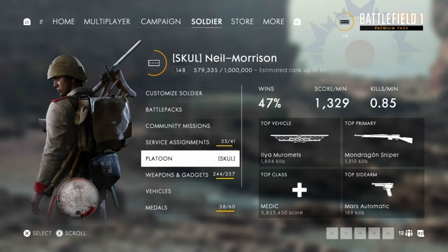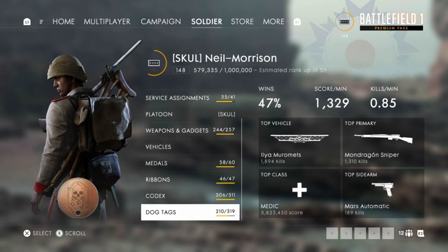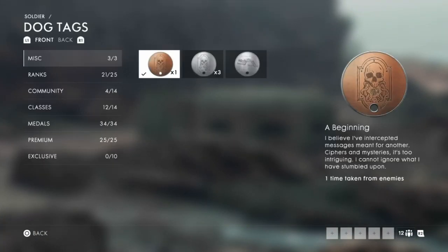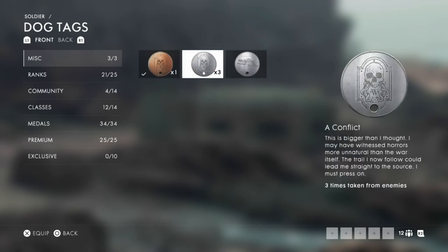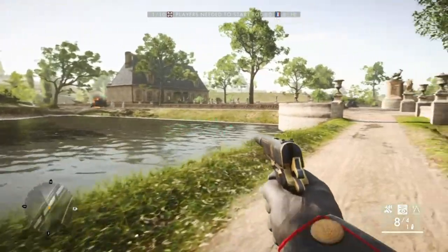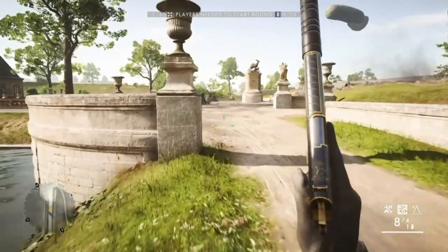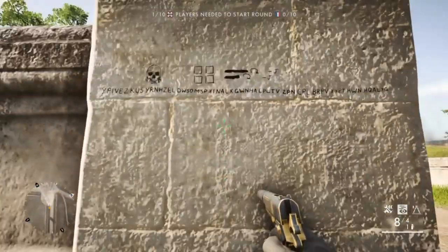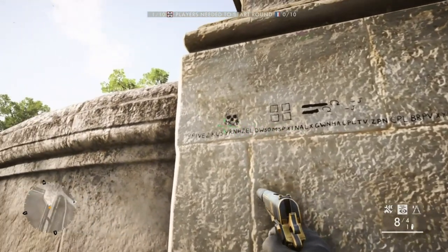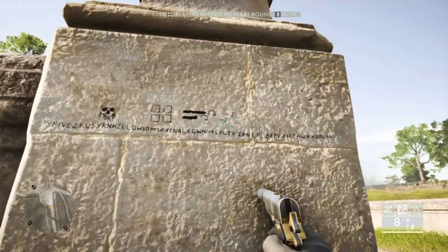Hey guys, it's Neil from the Schoolbusters. Today we're going to show you how to unlock a Conflict dog tag. Load up Valsson and get yourself an empty server, then head over to the main building in the middle of the map. If you're spawning on the German side you're closer to the task, and there's a bit of Morse code from the previous dog tag from JJJU and his team who create these easter eggs.